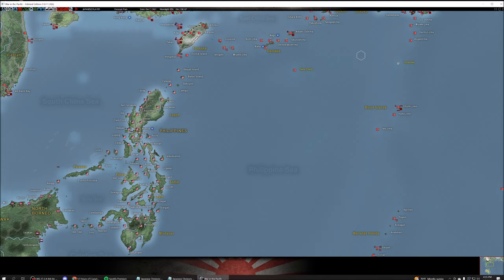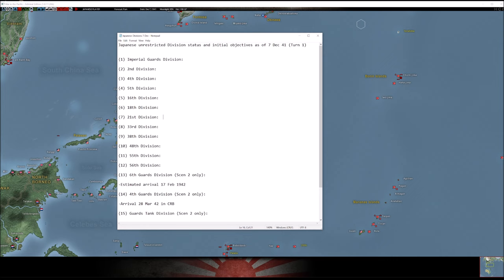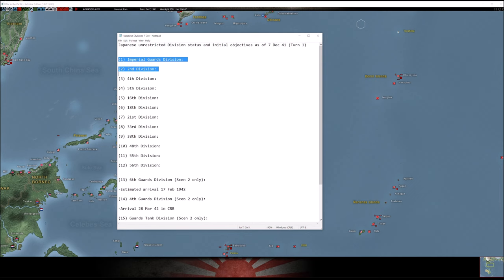This is a notepad I made for myself based on a lot of research, time, and the help of Desert Wolf. These are the 12 divisions that you start the map with in either Scenario 1 or Scenario 2.